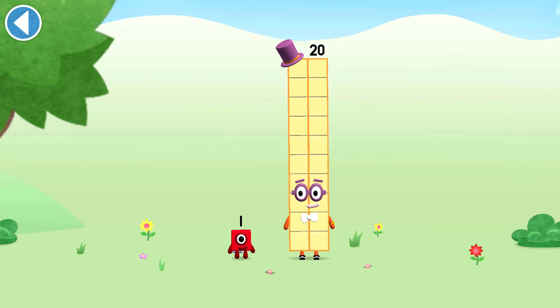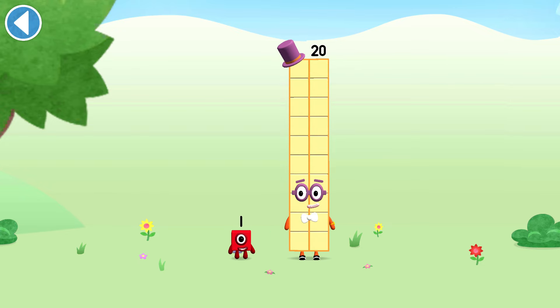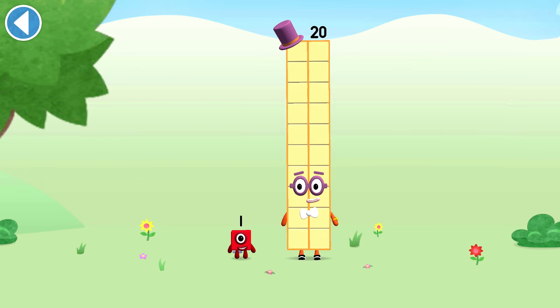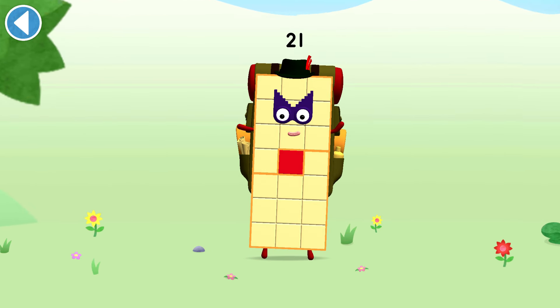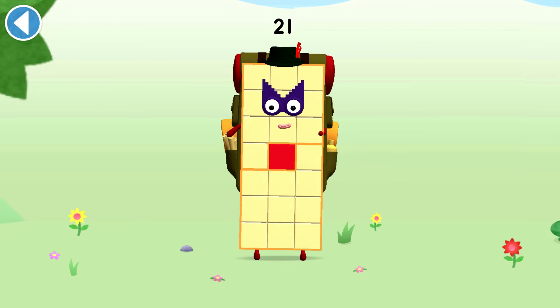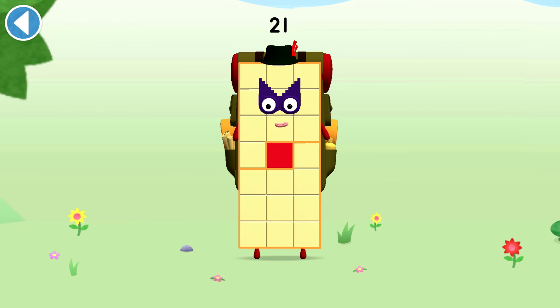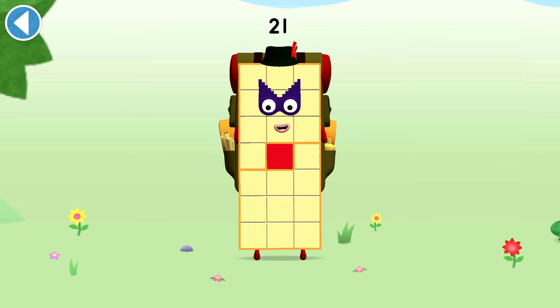You're about to meet number block 21. Can you add 1 to 20 and make number block 21? Drag number block 1 onto number block 20. Amazing! This is number block 21. This number block is made up of 21 blocks. There's always more to explore.